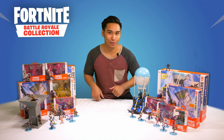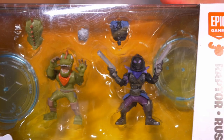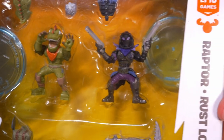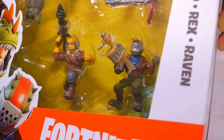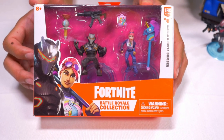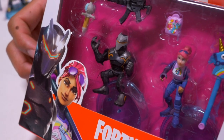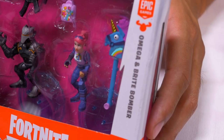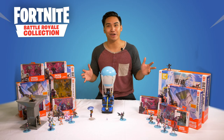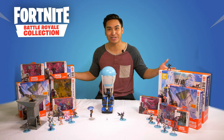Remember, you can collect the rest of the range too with the duo packs and the squad packs. These squad packs come with four characters each — this one has Raptor, Rustlord, Rex, and Raven, and they all come with their weapons and all the other cool stuff. This is the duo pack — this one comes with Omega and Bright Bomber, two figures each. I can't wait to collect all 100 of these guys. And that does it for today's unboxing of Moose Toys' Fortnite Battle Bus. Remember, these packs are available at all major retail stores.